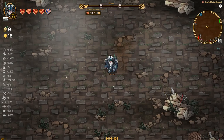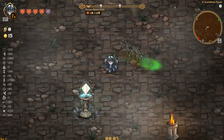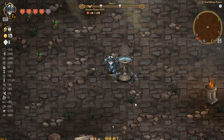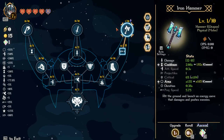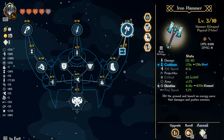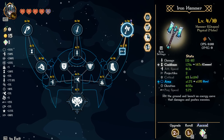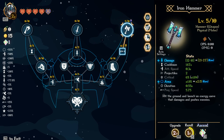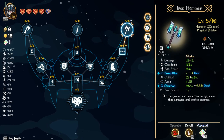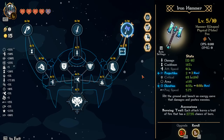Without further ado, let's jump right in. Hopefully we can get some good progress. We need to head directly toward this guy — luckily we started out right off the bat. The plan is to get area and cooldown, and more projectiles of course.